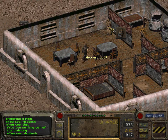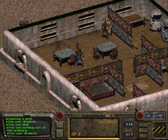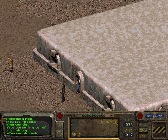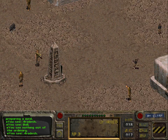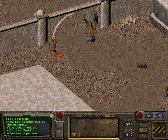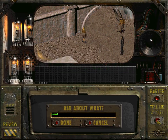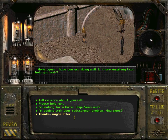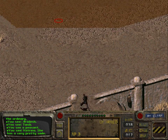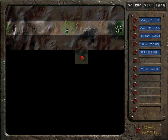Let us talk to Aradesh. What may I help you with this fine day? Nothing. Let us leave. But before we do so, let us actually talk to Katrina again and ask about Vault 15. She has never heard of it, in spite of the fact that she told us that she was raised in that vault. Let us then go to the Harp or Junk Town.